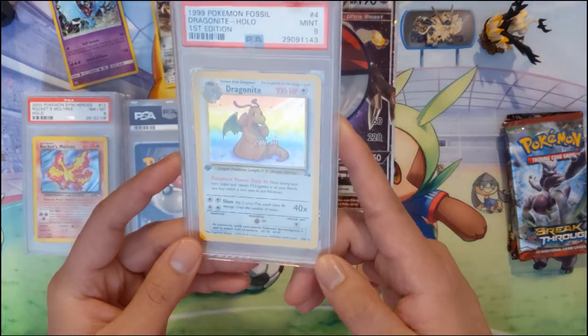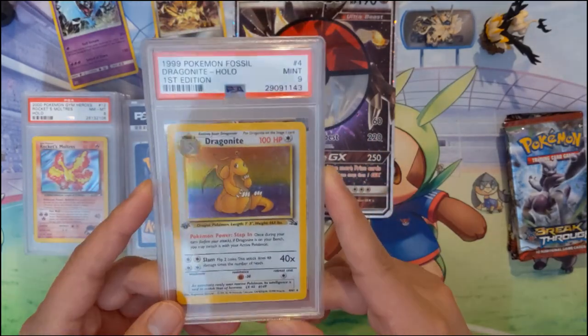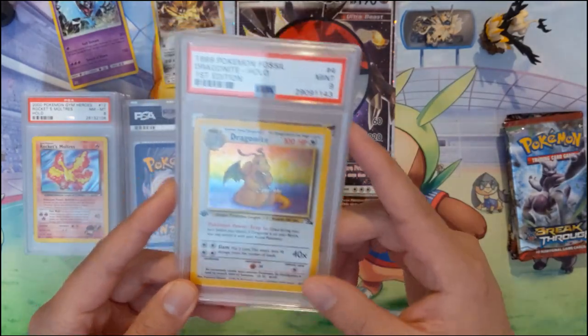Moving on to Fossil, this is a very nice hit — we have a Dragonite first edition holo PSA 9.